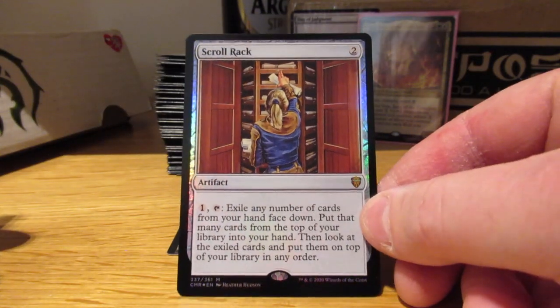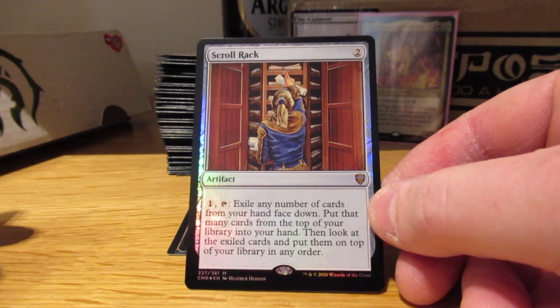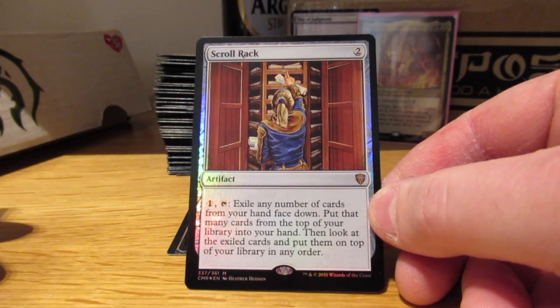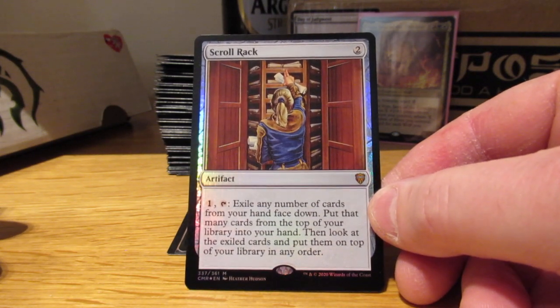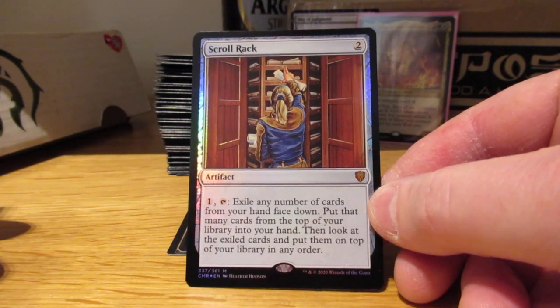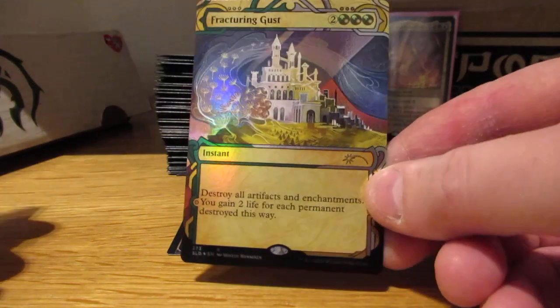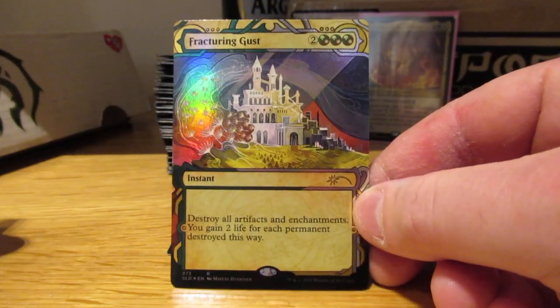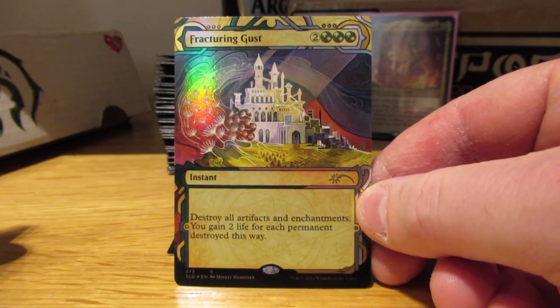I realized I do want a Scroll Rack after all. I had cut it because I didn't think I would want to sift through the top of my library so much, but in actual play — if I drew three or four cards in Voya and a lot of them were cards I don't need at the time, or there's a card I really need and I want to dig for it — Scroll Rack goes in. Even though Titania's Song will shut it off if I have to play it, if I have to play Titania's Song I've got bigger problems than the Scroll Rack.